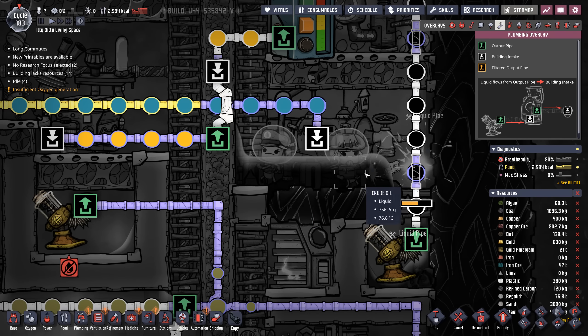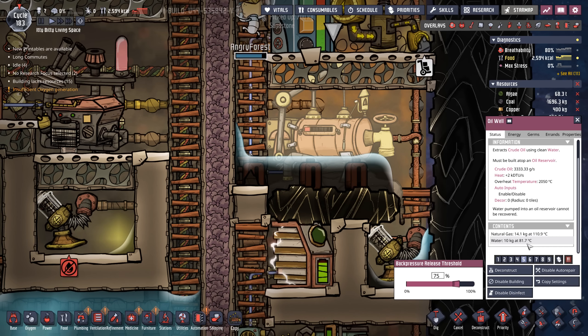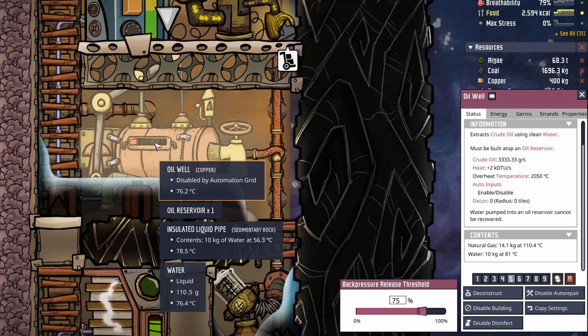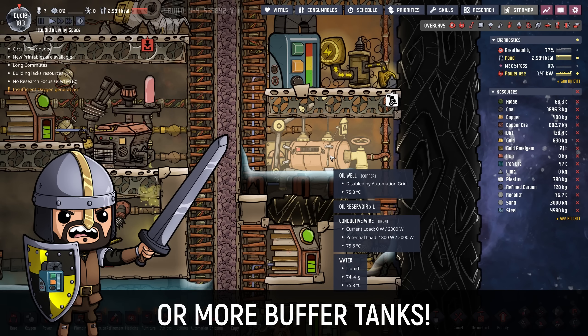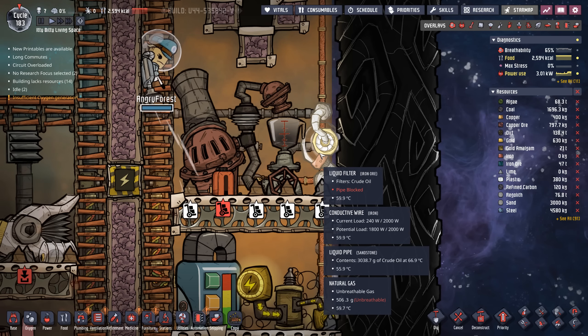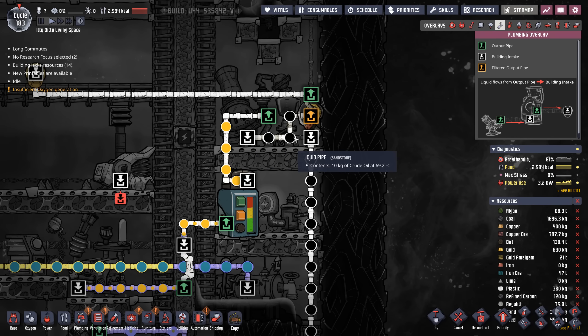I've also been going around recapturing a lot of the insulated pipes we probably didn't need. There are some places I can't skimp on it — for instance here, because it might get above 120 degrees and we don't want that water flashing — but a run like this that is just taking oil up to the oil refinery doesn't need to be insulated. In the course of all the construction, I've somehow gotten a little bit of water into this area. I think it's because the water sat inside the oil well for so long. So when they finally do release the pressure from the oil well, it also releases steam.